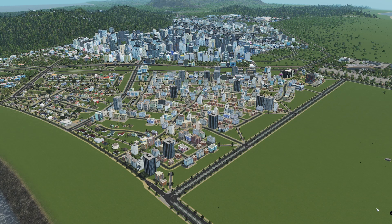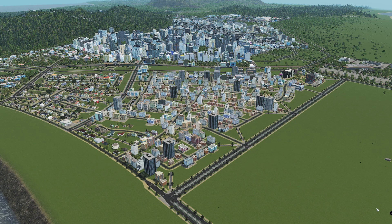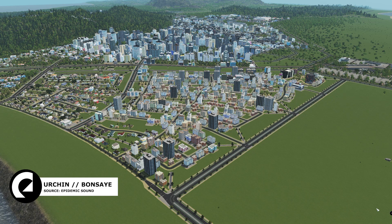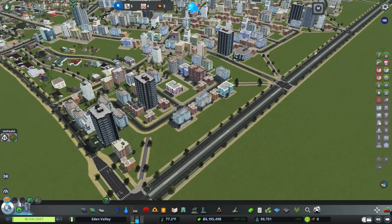Welcome back to Cities by Jake. Today we are in Eden Valley and this is going to be a sort of B-episode — a continuation from the last episode where we made this district. I want to use this episode to detail and clean up some stuff from the last episode, and we are so close to being a level five university. I want to build the engineering portion of Eden Valley University, so let's get into it.